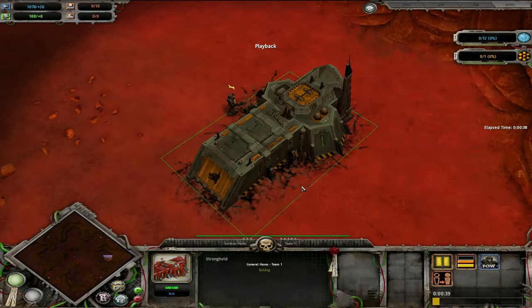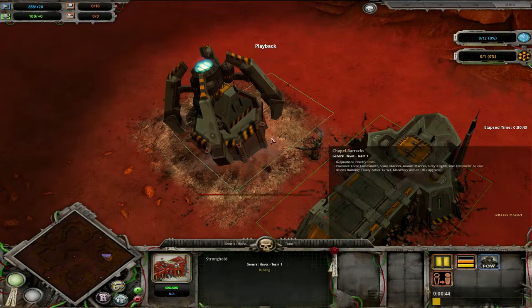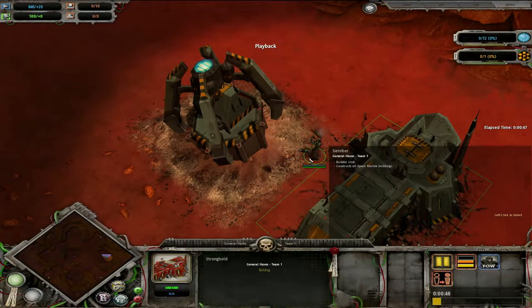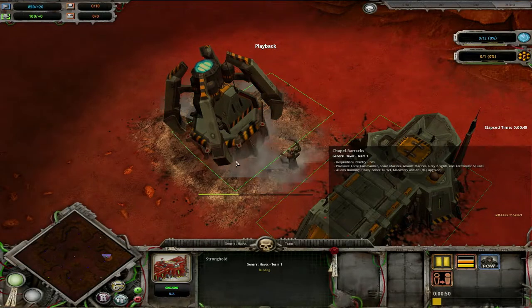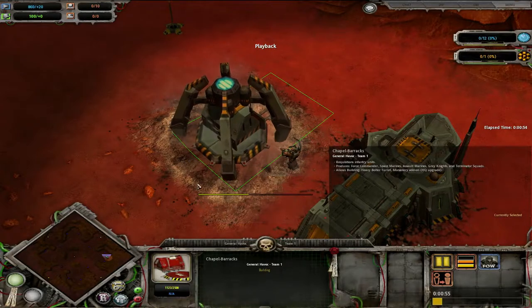Now here we have General Havoc, just kind of waiting at his stronghold, double checking his controls, making sure he's got everything going. This is the first match for a lot of people — this might be their first time playing Dawn of War, and it's so great that the Hyperleague exists to facilitate a place for new players.